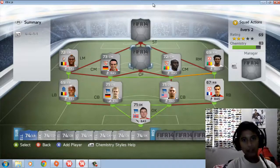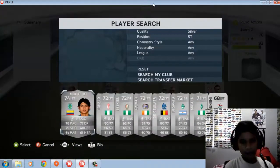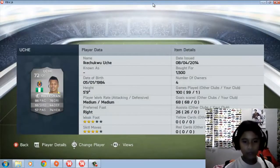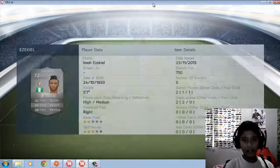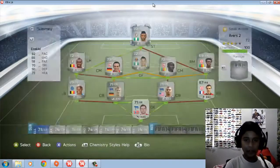Two fast amazing Nigerians up front — Uche and Ezekiel. Uche has four-star skills, three-star weak foot: 86 pace, 66 shooting, 74 heading, 78 dribbling — costs around 1000 coins. Ezekiel costs 700 coins: three-star skills, two-star weak foot, 92 pace, 66 shooting, 70 dribbling.